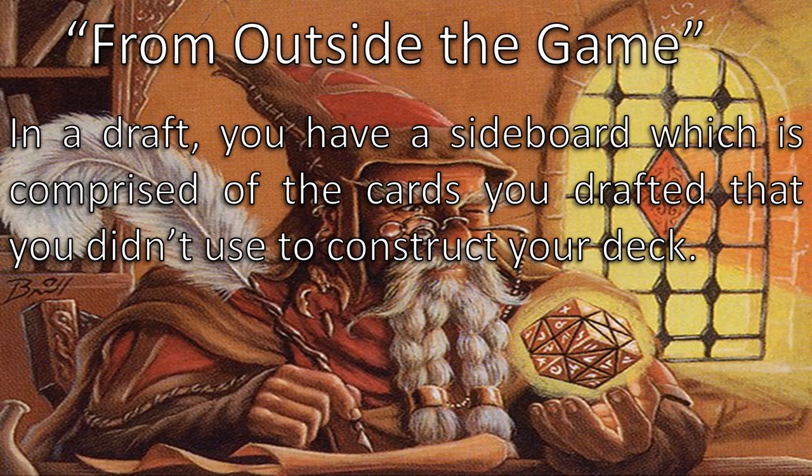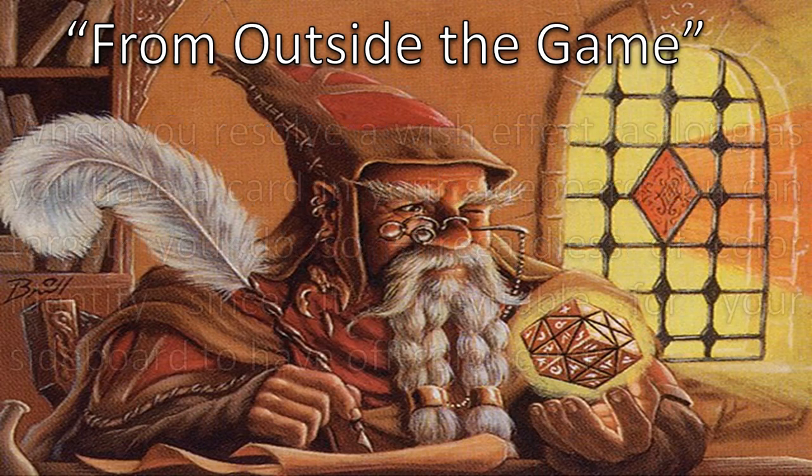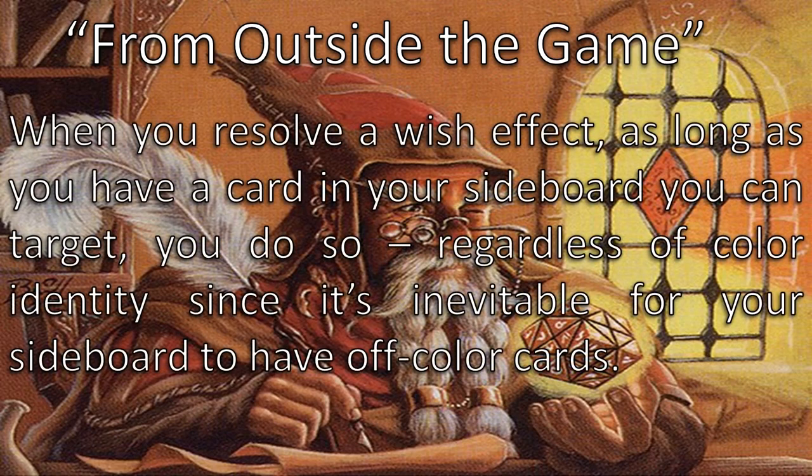In order to run a card with a wish effect in your deck, it has to follow the deck building rules — meaning it has to follow your commander's color identity. However, when you resolve that wish effect, as long as you have a card in your sideboard you can target, you do so regardless of color identity, since it's inevitable for your sideboard to have off-colored cards.